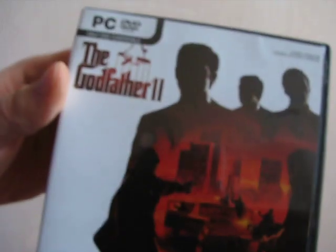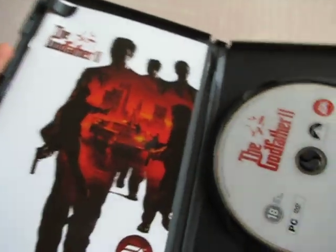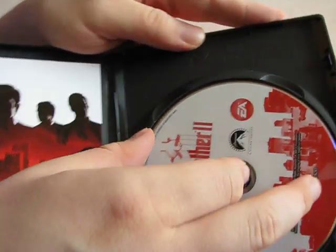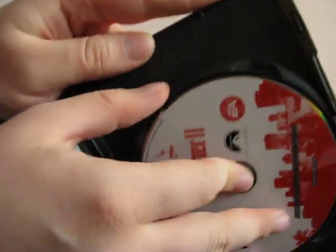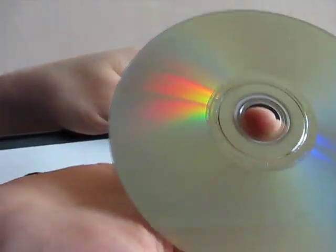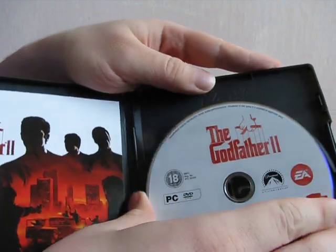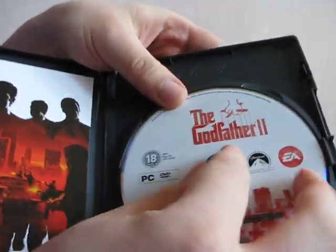Hold on. Continuing with the unboxing. Let's see what's inside. PC DVD. So it's just one disc. That's good. I like games that come on just one disc.